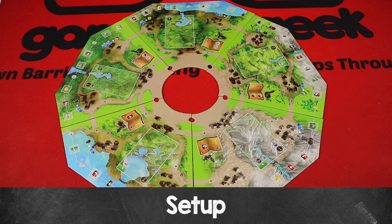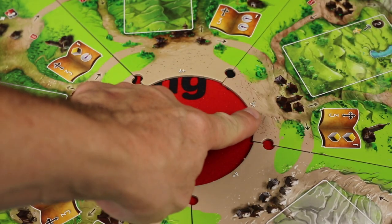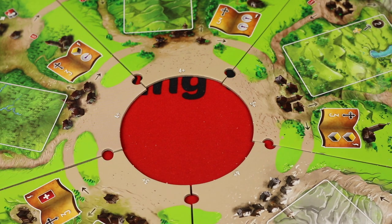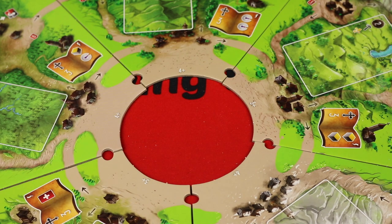To set up, you're going to find the five individual sections of the board and put them together in a circle like this. You want to pay attention to the player counts on the inside portion of those boards, because you want to make sure that you're using the right side of the board for your player count. For example, we're playing a four-player game here today, and this one says three plus, the backside of this one says one to two. Make sure you have the right player counts for all five sections. It does not matter which order they are — they're randomized every game.